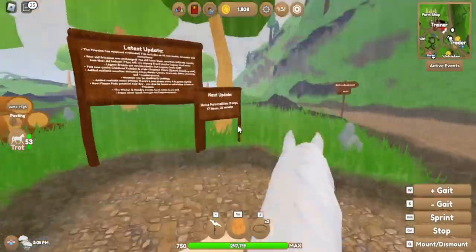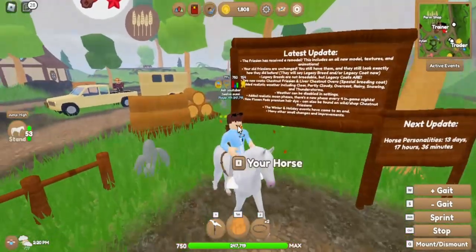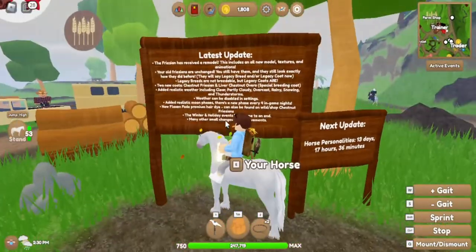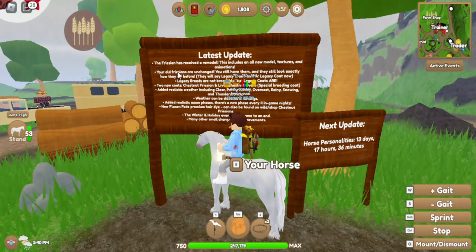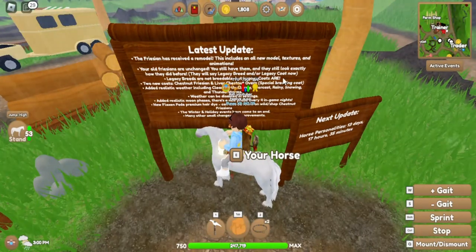The next update will be horse personalities. So in this update: the Frisian has received a remodel - this includes all new model textures and animations. Your old Frisians are unchanged; you still have them and they will still look exactly how they did before. They will say 'legacy breed' and/or 'legacy coat'.